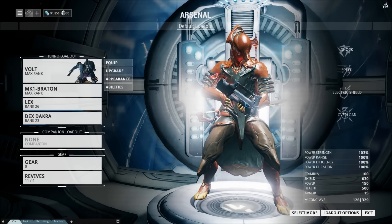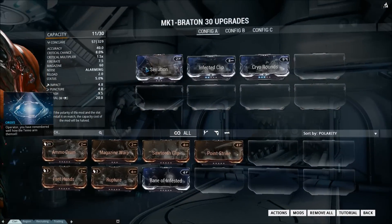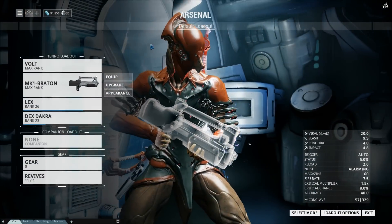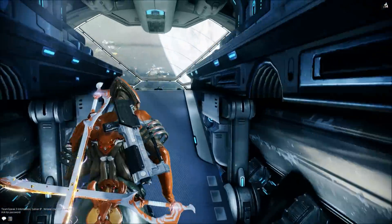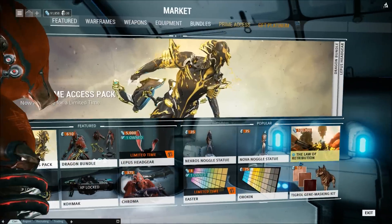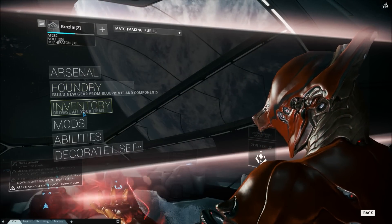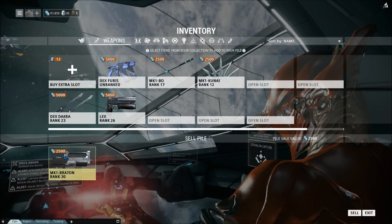A little side note here: I just got the MK1 Bratton fully leveled up to 30, which means I'm kind of done with it. This is just a holdover from when we actually needed to do this — I take all the mods out of it just to be safe, because I'm paranoid it's going to sell my mods. To get rid of weapons you don't want, go to inventory, then weaponry, find the MK1 Bratton that is level 30, and sell it.